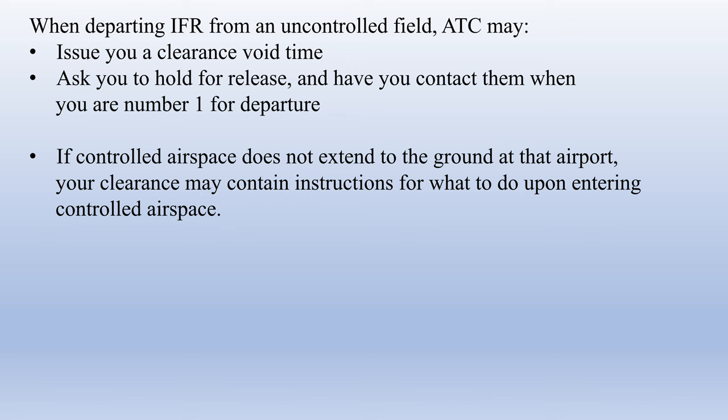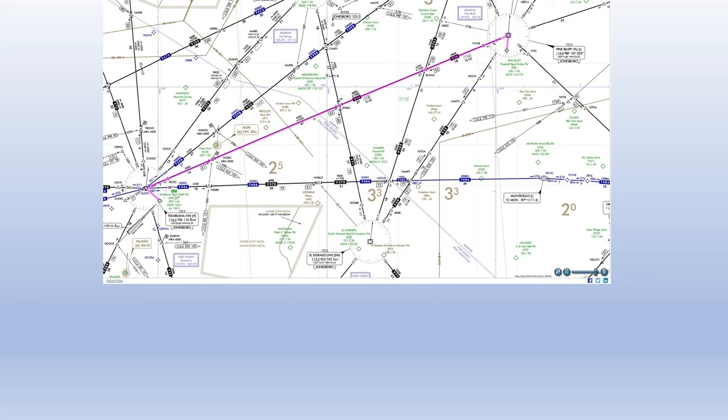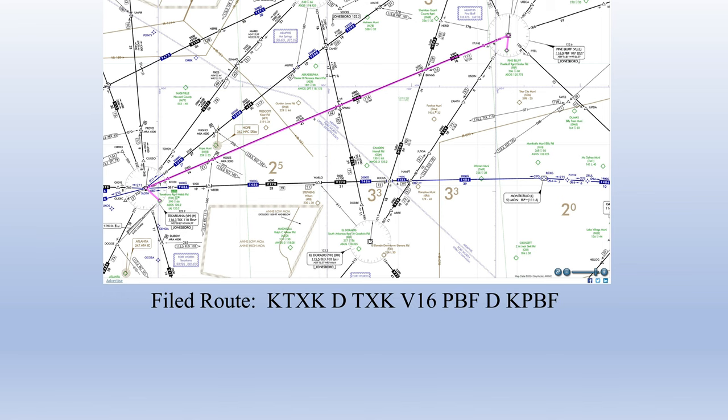Let's look at some sample clearances. For our first example, we're flying from Texarkana Regional Web Field to Pine Bluff, Arkansas. Texarkana is a Class D airport without approach control — services provided by Memphis Center. They have a tower and ground control frequency. We contact ground with the ATIS and say: 'Cessna 172 Golf Hotel on the ramp with current ATIS, looking for IFR clearance to Pine Bluff.'